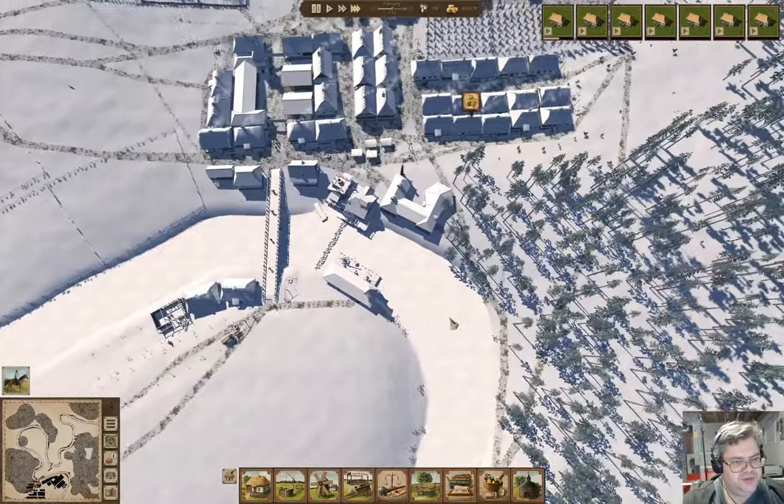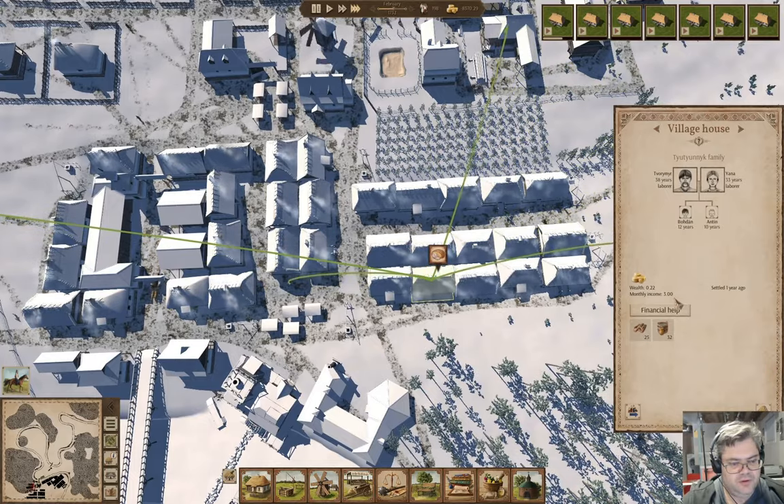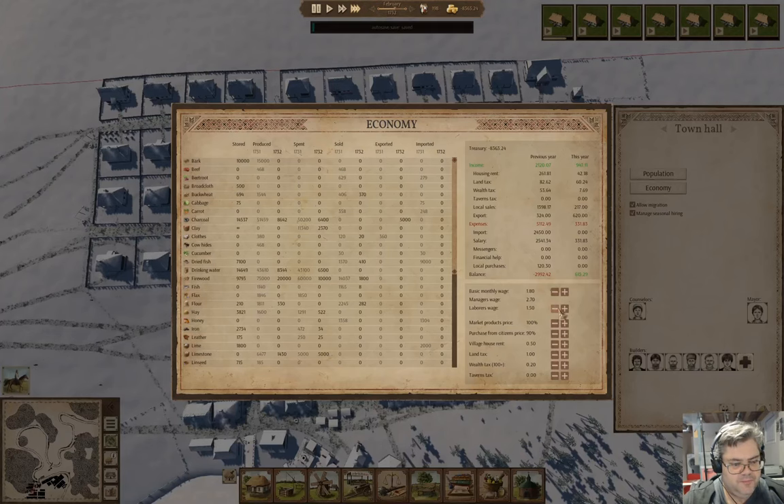I should figure out the whole seasonal hiring business here. Wealth is 0.14 — okay, that's going to be a problem. I'll put the wages back. We're going to put a wealth tax, not a land tax. Let's reduce the land tax and maybe reduce the rent back as well.